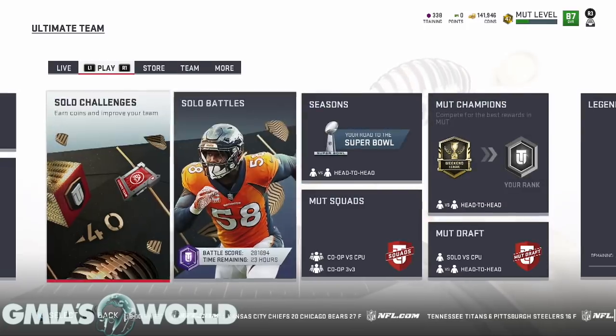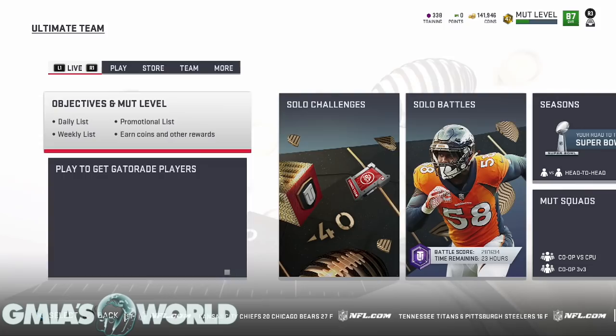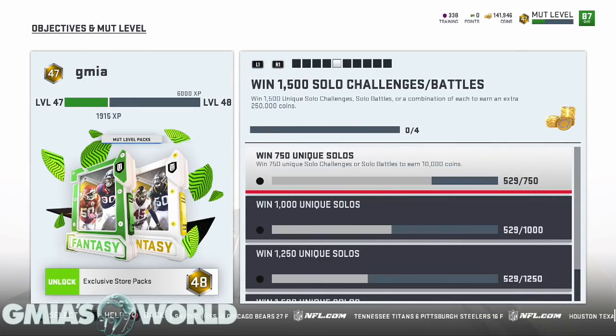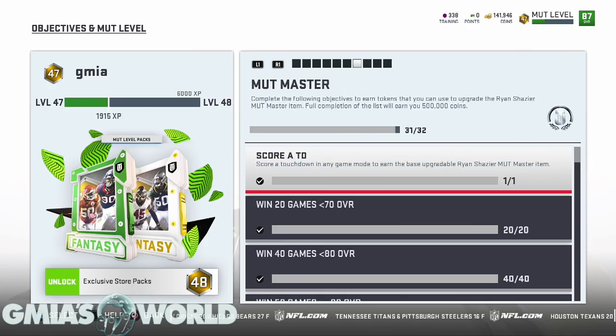The one thing that really made me want to rip my hair out was the 80,000 passing yards. Everything else within it was fine — I didn't have much issue getting everything else done just playing regular head-to-head games. Some of you guys are going to be asking why it shows 31 out of 32.